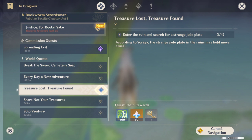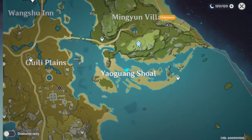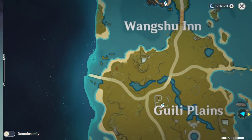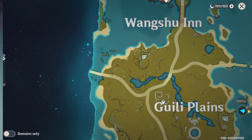It's asking you to enter the ruin and search for a strange jade plate, and some of you may be struggling finding the rest of the three. But if you actually look at the map, it's actually quite simple. If you get in here, you would notice that's the jade plate. All you have to do is find three different places that look just like that.